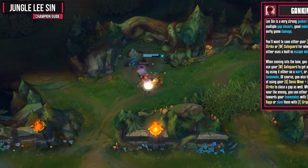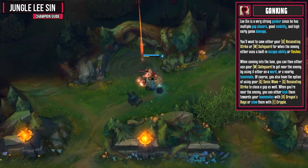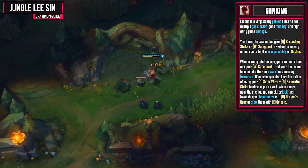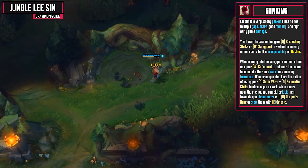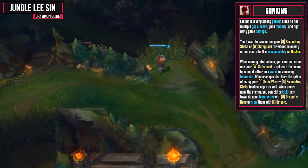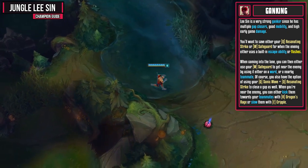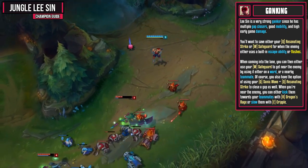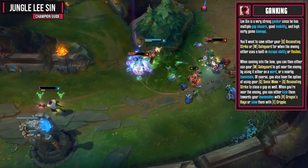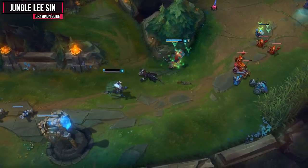Lee Sin is a very strong ganker since he has multiple gap closers, good mobility, and high early game damage. You'll want to save either your Resonating Strike or your Safeguard for when the enemy uses a built-in escape ability or Flashes. When coming into the lane, you can either use Safeguard to get near the enemy by using it on a ward or a nearby teammate, or use Sonic Wave and Resonating Strike to close the gap. Just make sure you hold on to one of them. When you're finally near the enemy, you can either kick them towards your team with Dragon's Rage or slow them with Cripple, then follow up with some damage for a rather easy kill.